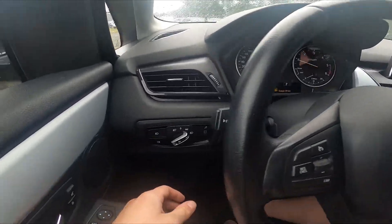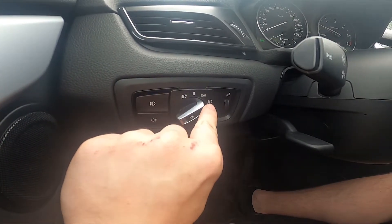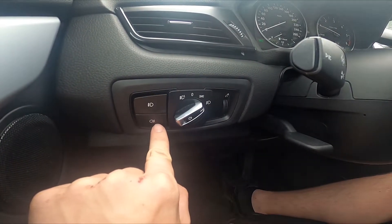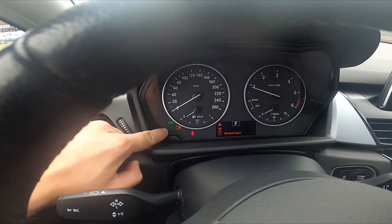Let's take a look at the left side of the steering wheel. Right here we've got the lights panel. Make sure that the high beam is enabled, and then simply press this button at the bottom of the panel. You can see that the rear antifog lights are enabled by the icon right here.